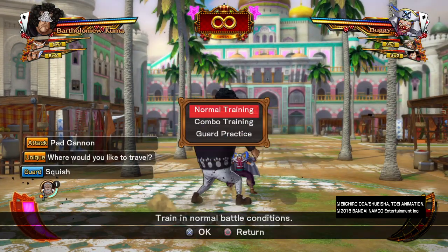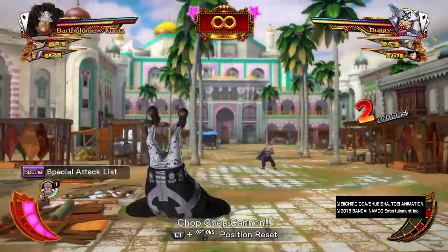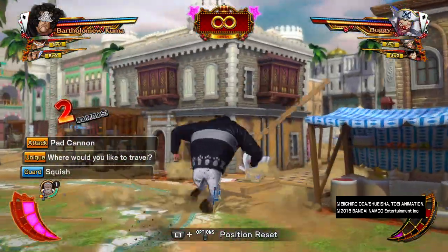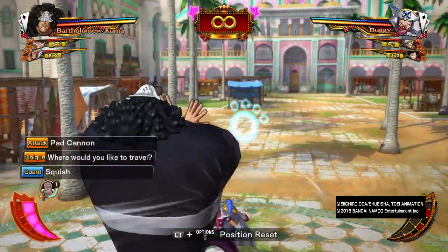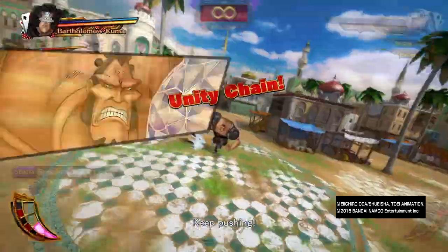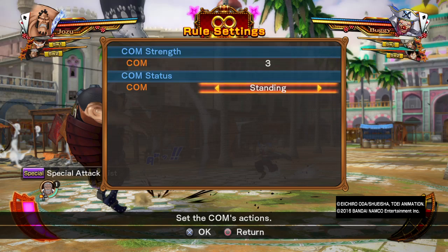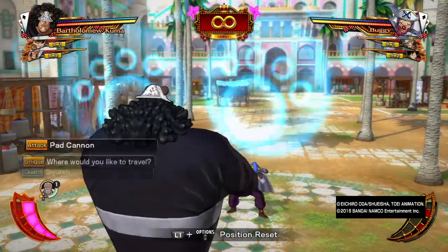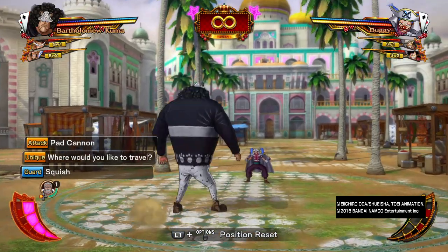The next move is Squish, which can be comboed with Pad Cannon. Squish also works against Logia users — if you hit Kuma while he does Squish, you will be countered. It's also a unity chain. This gives Kuma a good edge in gameplay because opponents always have to worry about getting caught by Squish. It's punishable, but the sheer threat Kuma has — with a counter that does a unity chain and a fast Pad Cannon projectile — makes him very dangerous to fight against.